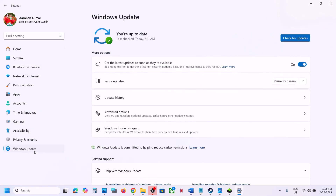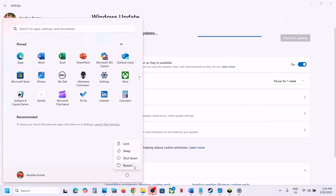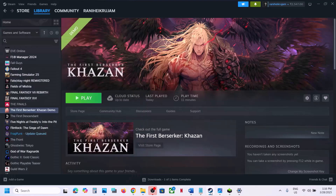The next step is to update Windows to the latest version. Open Windows Settings, go to Windows Update or Update and Security, click Check for Updates. Once all updates are installed, restart, and after the system restarts, launch the game.